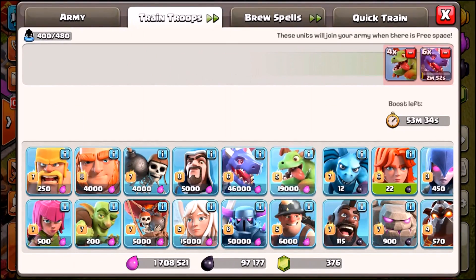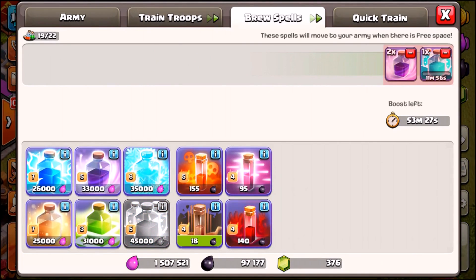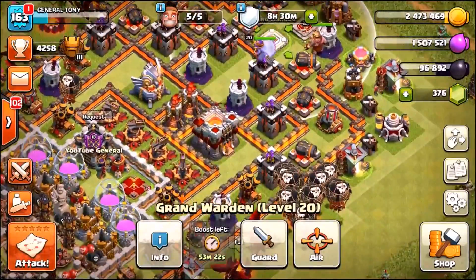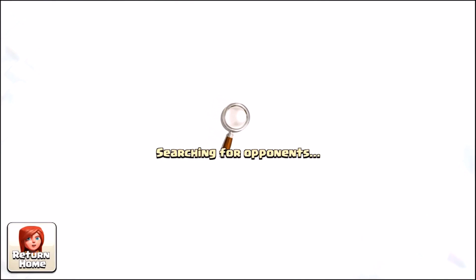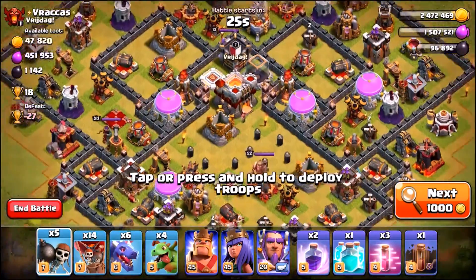It is six dragons, four baby dragons, we've got quite a lot of balloons, and we're bringing five wall breakers as well. The spells I'm using: one clone spell, two rage spells, and three haste spells. I'm not actually using a poison. And of course we've got our heroes — the Grand Warden is gonna be set to air, and the King and the Queen are gonna be the kill squad. Let's see if we can get some more money, some gold, some elixir, and also possibly get another star bonus. Let me know down below in the comment section what is your favorite attack strategy inside of COC right now. Mine is definitely this — Balloons, Dragons, and Baby Dragons. Let me know your favorite troop combo down below, and I might try it inside of one of the next episodes.